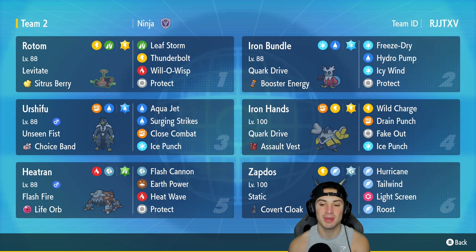In our fifth slot is Heatran — not just any Heatran, this one is a Life Orb Heatran, which you don't get to see too often. This Heatran is here to hit like an absolute truck with Flash Cannon, Earth Power, Heat Wave, and Protect. The final Pokemon on today's team is Zapdos with the Covert Cloak and Static as its ability. It's got Tailwind for speed control, Light Screen to stop special attacking damage, Roost for HP recovery, and Hurricane for a big STAB hitting move. Rental code is in the top right-hand corner.